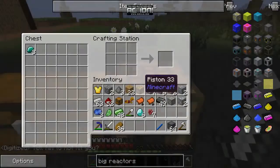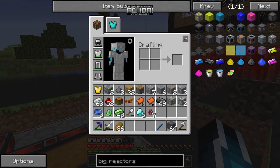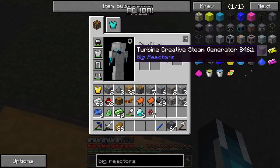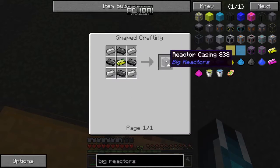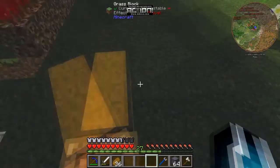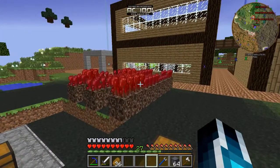Okay, back to the tutorial. The basic block you need for all the reactor stuff is the casing — I already made a bunch. That gives you four casings. It's pretty easy to get a whole stack. I need lava — do you have any lava buckets? No, but there's a pool somewhere over there — on the mini-map. I'm going to make some buckets real quick.